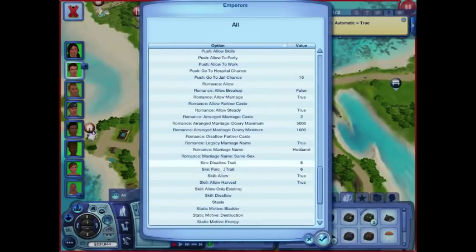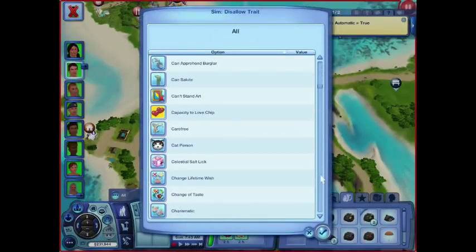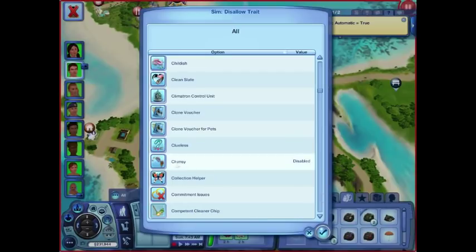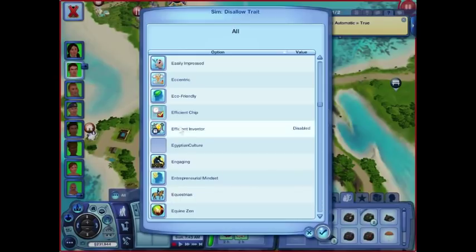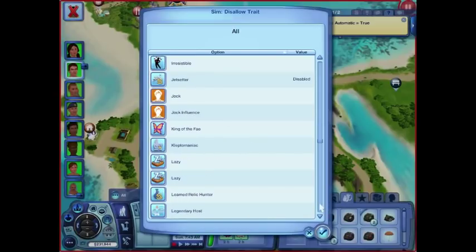I think Above Reproach was on that list too, and then disallow traits — things they're not allowed to have. Pretty much traits that might embarrass them, so they can't be clumsy. Computer Whiz disallowed — I don't want to see anybody longing to be part of technology. Efficient Inventor. This kind of controls the timeline of the story I'm trying to tell: everybody lives in the Roman era and they don't have computers and bots. They could be a genius, but they can't watch the stars — no telescopes have been invented yet. Jet Setter, they're not going to be flying all over the place. And Unlucky — they're not unlucky, they're the emperors.